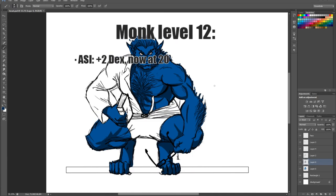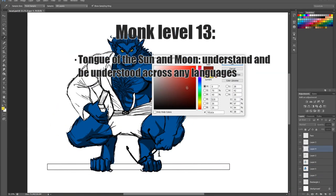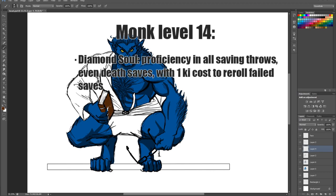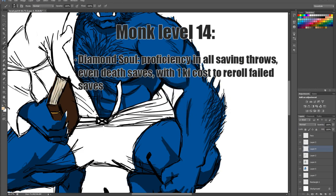Monk level 12: ASI, gain +2 Dexterity. Monk level 13: Tongue of the Sun and Moon — a friendly telepath enables universal understanding regardless of language, helping you with diplomatic efforts. Monk level 14: Diamond Soul — gain proficiency in all saves with a 1 ki cost to re-roll failed saves.